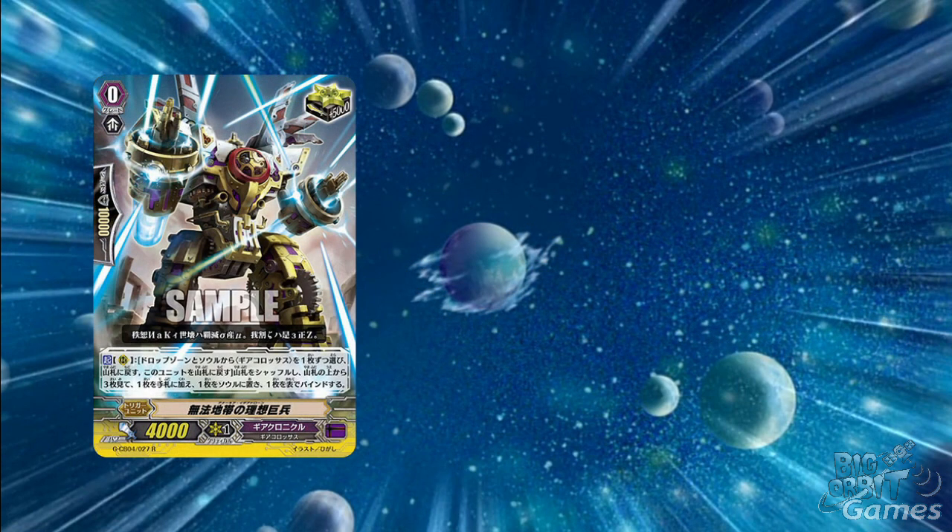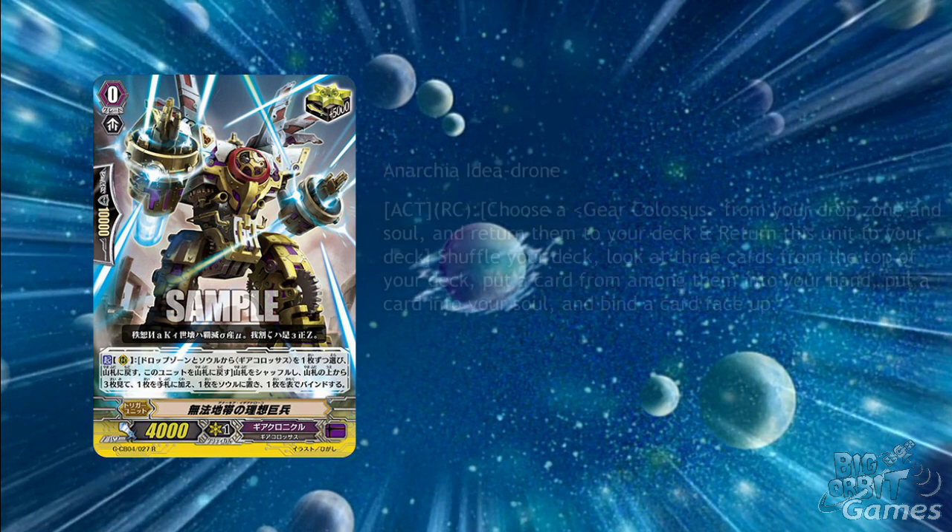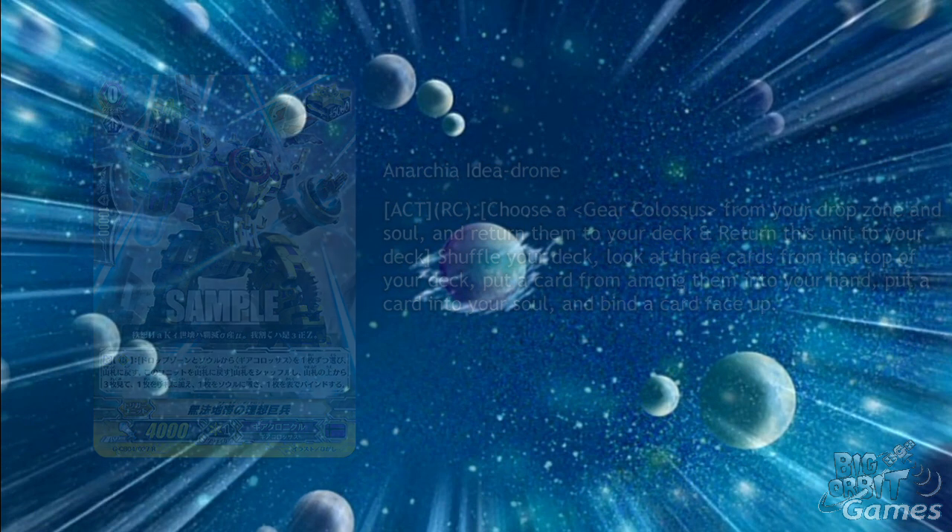Anarchia Idea Drone is a critical trigger with an act on rear-guard circle. Choose gear colossi from your drop zone and soul and return them to your deck along with this unit, then shuffle your deck, look at the top 3 cards, put one into your hand, one into your soul, and bind one face up. This is a very strong critical trigger and definitely a staple in Idea Drone decks.